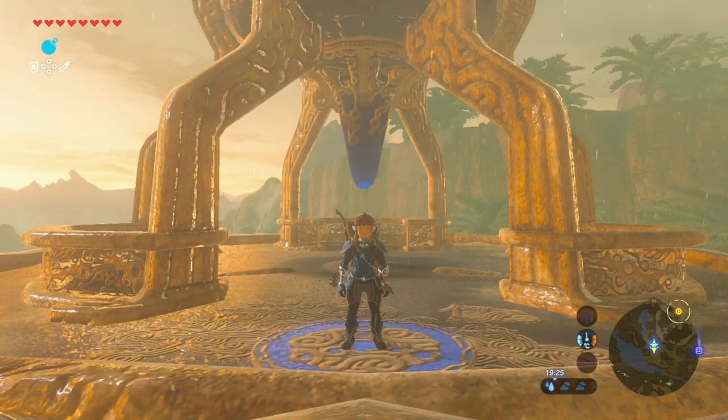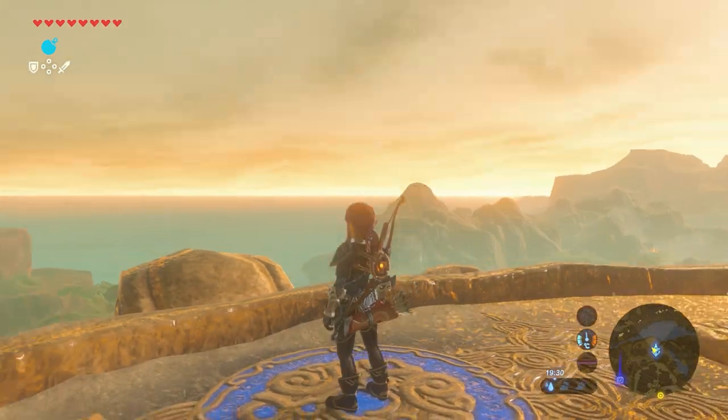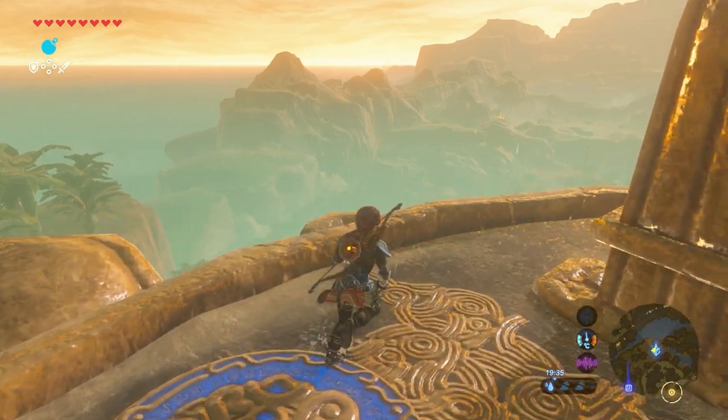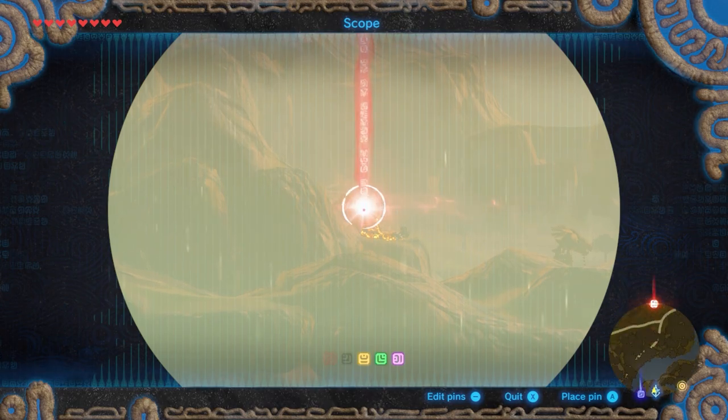It's easiest to start at a Farron tower — just stand on top of it and look to the west. Somewhere there we can see the shrine, and we can place a pointer to it.